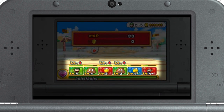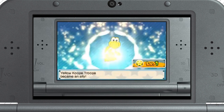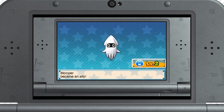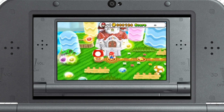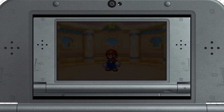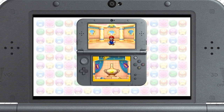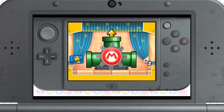When you defeat enemies, you and your allies get experience points which help you level up. And sometimes you might even make friends with one of your foes. But don't worry if that sounds like a lot of hard work — there's a quicker way to make your team stronger. If you head to a Toad House, you can turn your allies' powers into experience points and power up, or use transformation items to transform your allies.